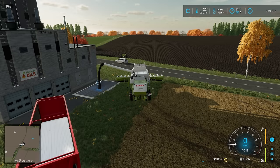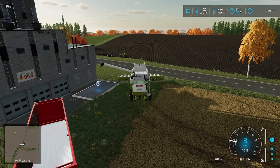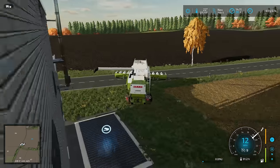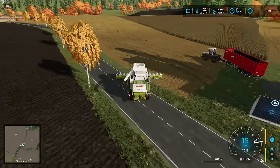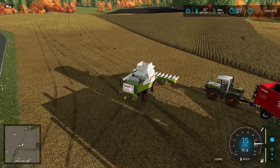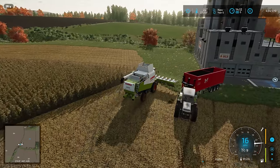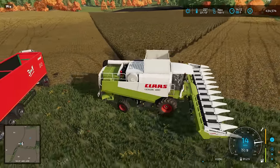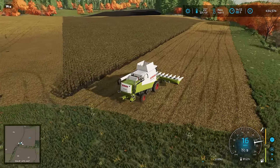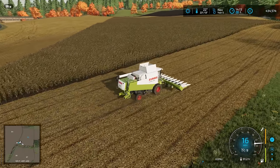We have 34,000 litres activated — now 35,000. We're going to be storing the oil and selling it when the price is best, which might actually be any time now. It'll be good if we can sell it straight away. There's still quite a chunk left to do, and just because of the way this field is tapered, we're going to have to start the worker over on the far side.